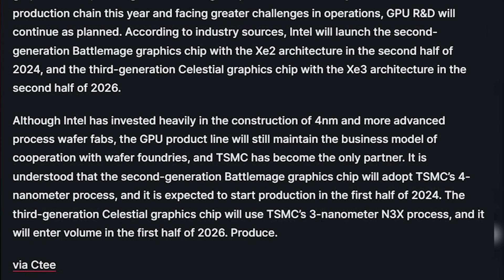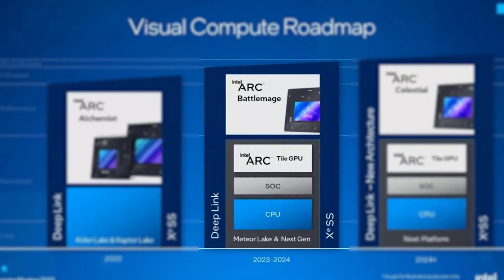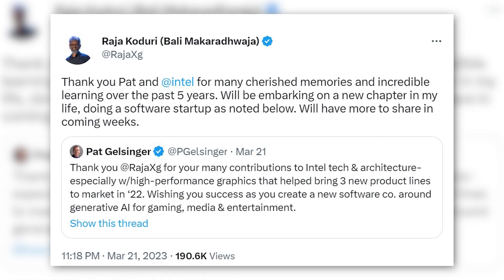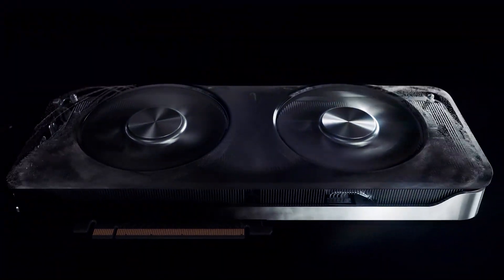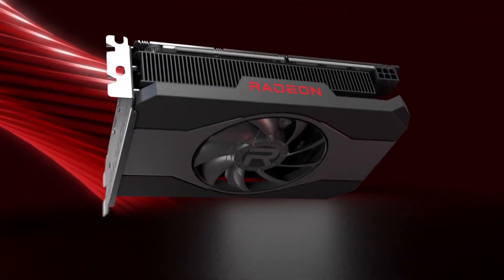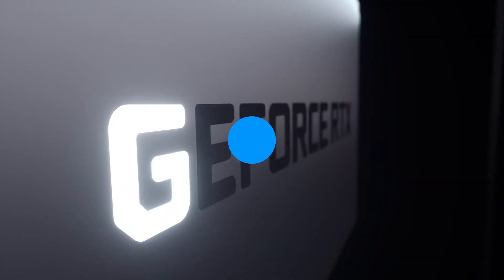Not only that, but TSMC will also be responsible for producing 3nm process node dies for Intel's Celestial GPUs launching in 2026. Considering that Intel gave orders for Alchemist GPUs to TSMC as well, it looks like Intel is proceeding as per its plan even after Raja Koduri left the company as chief architect. This means GPU competition is about to become even more aggressive, potentially providing gamers with more affordable GPU options that AMD and NVIDIA currently aren't offering.